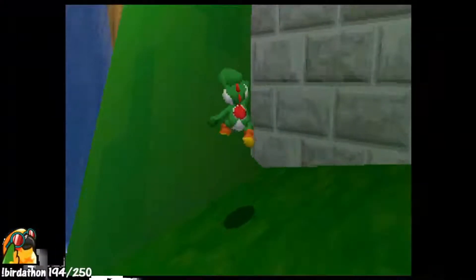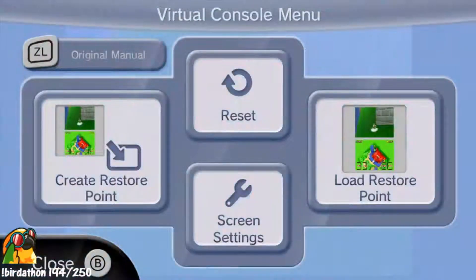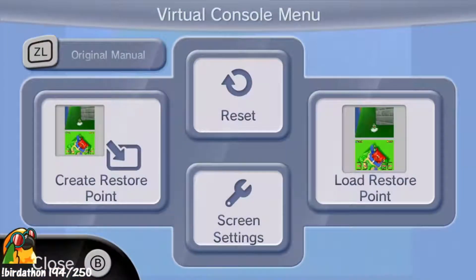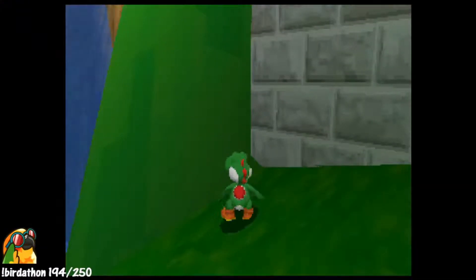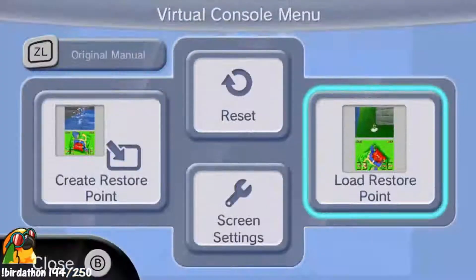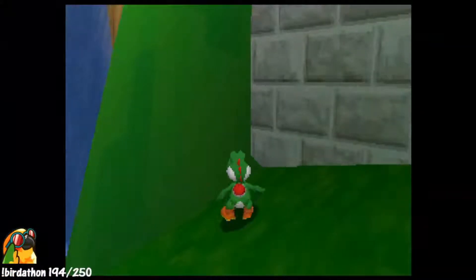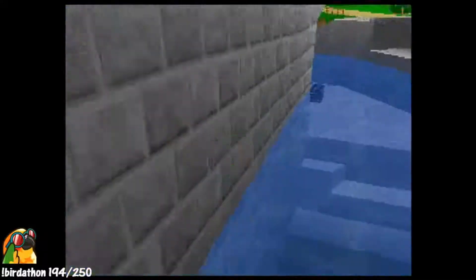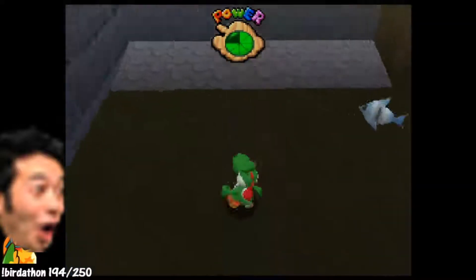Just sitting here casually doing a frame-perfect trick until I get it, then probably gonna do it some more until it's consistent. Do I spam A or B or both? He says to spam both, but why though? Also, are the controls different on Wii U? So many questions. I hate this stupid trick. How am I supposed to know what's four frames before I hit the water? Holy shit, I got it!